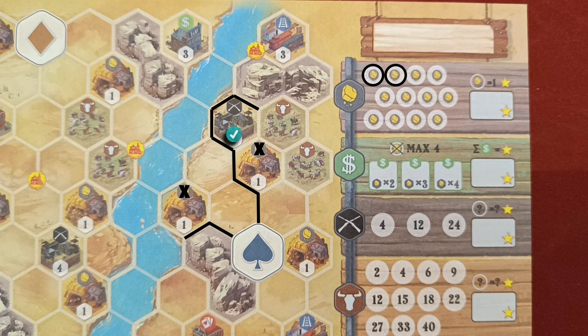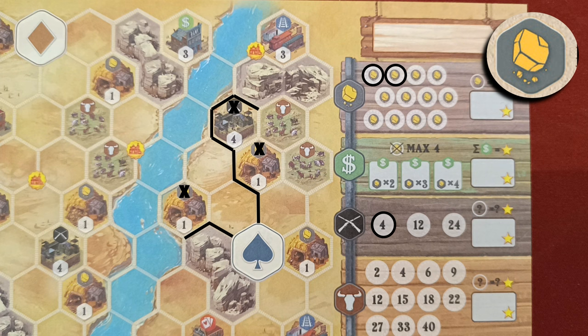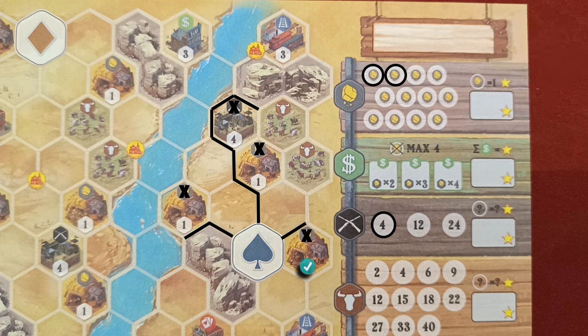The next feature is forts. These are activated once you draw tracks on four of the hex's edges. Once you do so, you circle the leftmost available space in the corresponding fort track. At the end of the game you will gain the victory points depicted on the rightmost circled space.